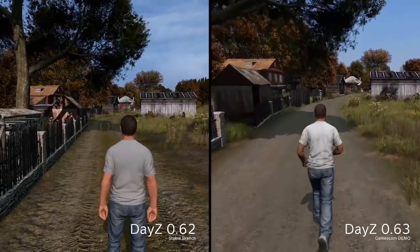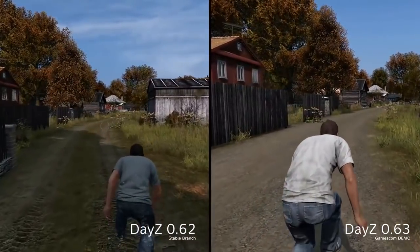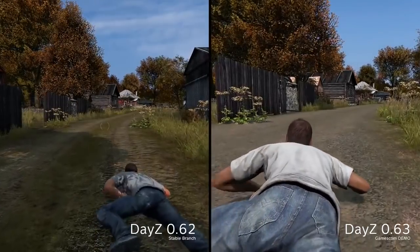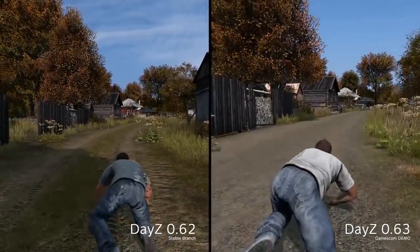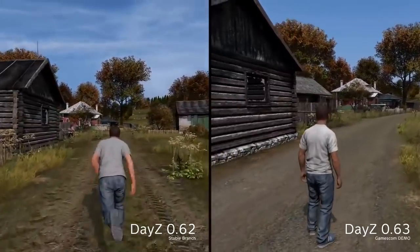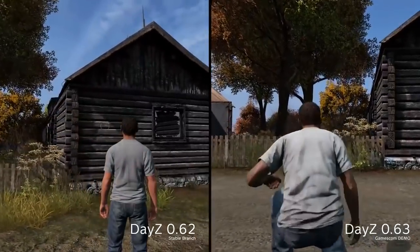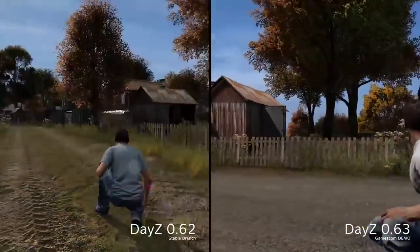Eugene also decided to throw in a direct comparison to DayZ 0.62, for all you guys saying it doesn't really look any different. The camera angle is in a completely different area. The transitional animations between prone, crouch, and stand are changed, and you can definitely see the new graphic fidelity changes not included in 0.62 — with the roads as well. Not everything in the 0.62 graphical patch was introduced, so you can notice subtle atmosphere changes and changes to a lot of textures that we didn't quite see yet.